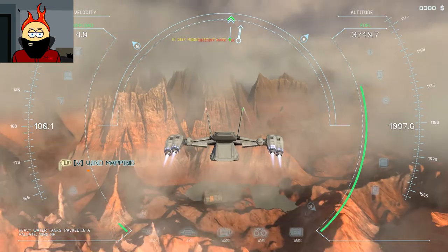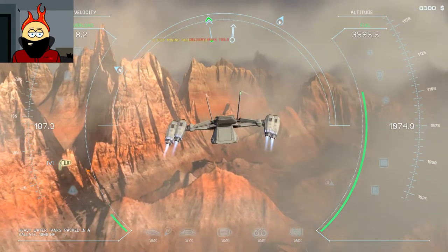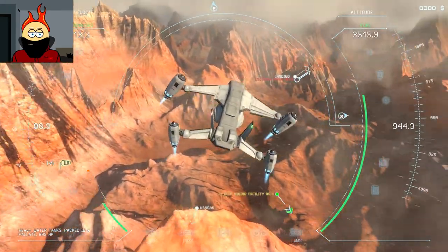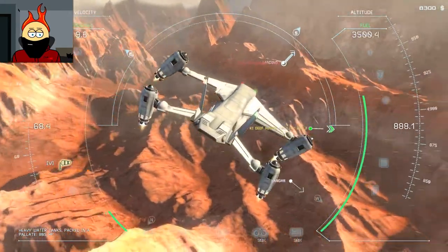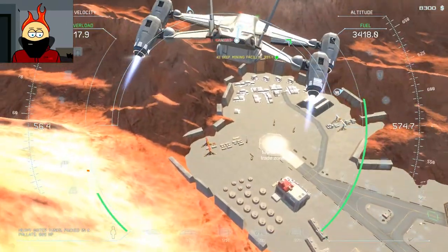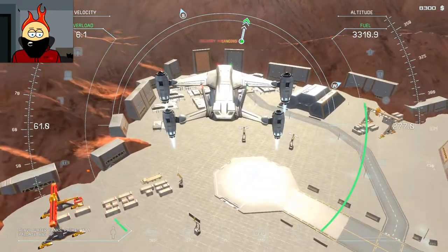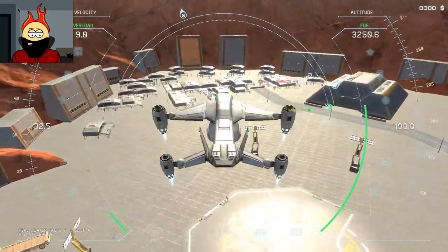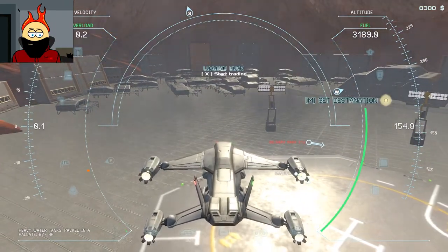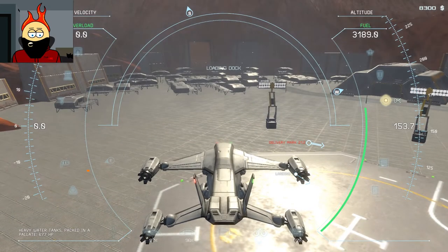The delivery marker auto-marks our destination. Oh goodness, we're a hell of a lot closer than I thought we were. That was not nearly as far away as I thought it was gonna be. Okay, let's come in nice and easy. Oh, we're coming in a bit fast. Let's set down — no no no no, okay. That didn't go perfectly. It looks like we are a wee bit smoky.